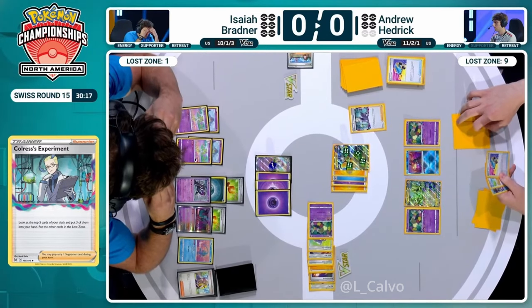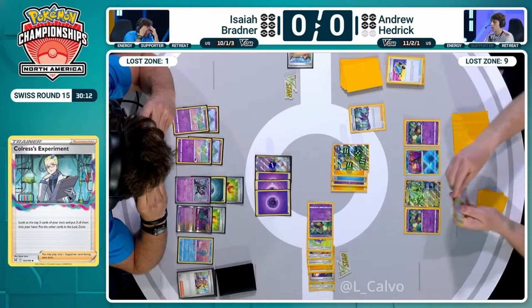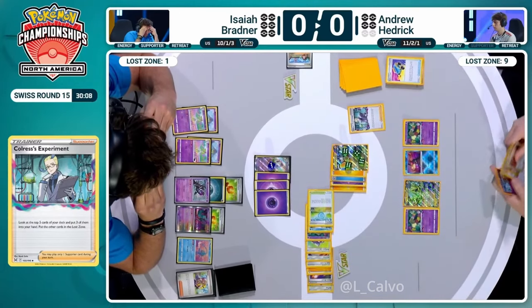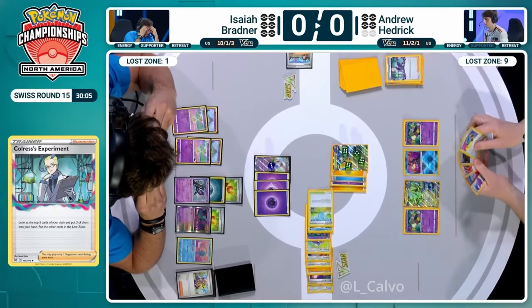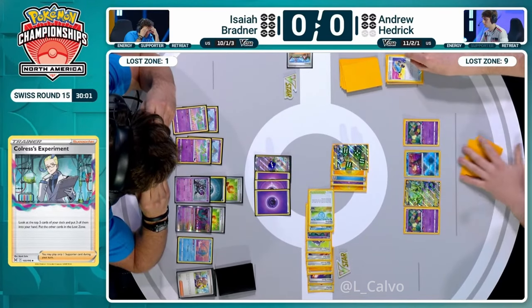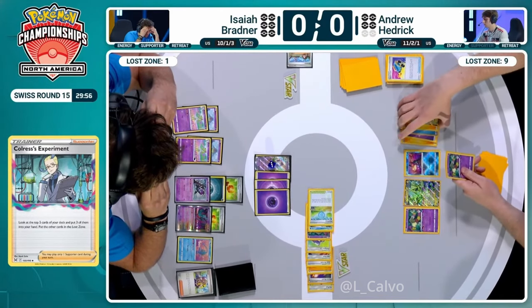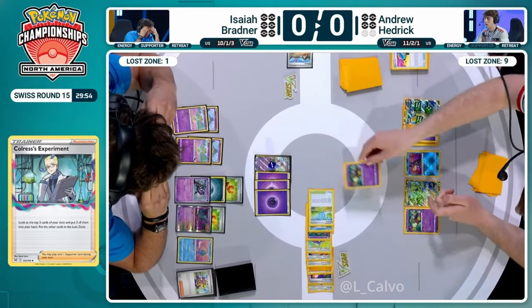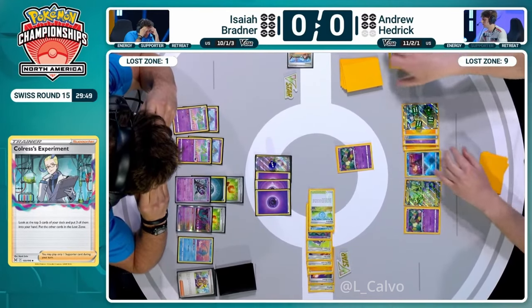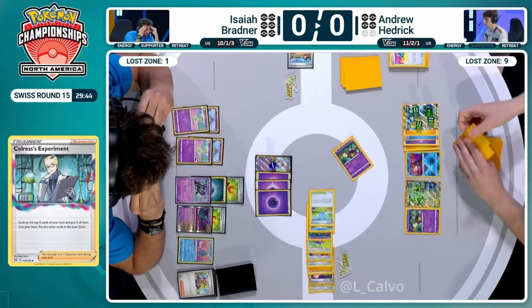What a big three cards for Andrew Hedrick here. Going to be getting rid of Cramorant and the Pokestop here. Maybe using this Switch Cart to undo some of the damage from Adrena Brain last turn. This is huge - this foils Isaiah's plan. That extra 30 heal so massive here as we go into Comfey as well. It undoes the Adrena Brain from last turn. That put you on 10 remaining, now you're on 40. Adrena Brain only moves 30 - that is a very big deal.